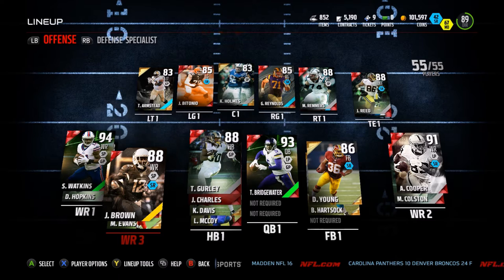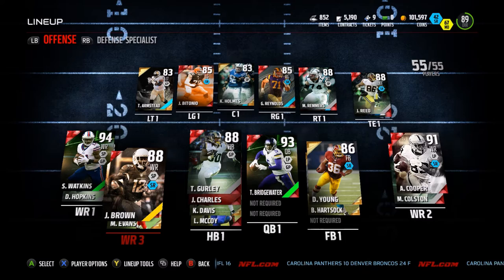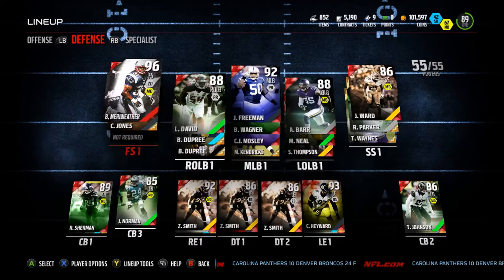Didn't really do much on the offense, but on the defense I decided to spend a little bit of coins. You guys know me, I don't like to spend coins, but I did this for you guys because I don't think anyone else has gameplay with this guy on YouTube — Flashback Brandon Merriweather, 96 overall.